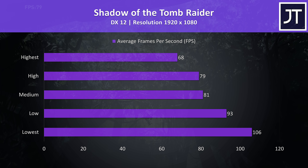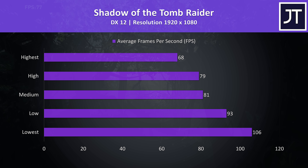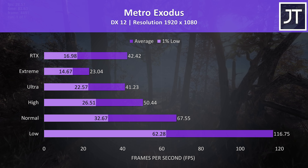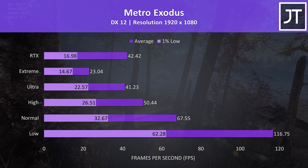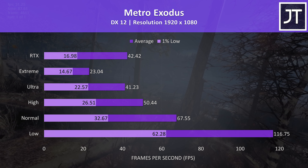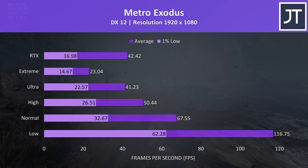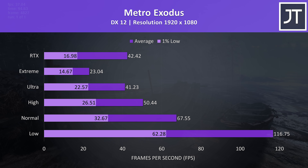Shadow of the Tomb Raider was tested with the built-in benchmark. The results were alright here, close to many other 2060 laptops I've tested so far. Metro Exodus was also tested using the built-in benchmark - most parts of the game perform a fair bit better than this, so don't take these results as a good indication of what to expect throughout the entire game. It's more of a worst case, but does let you perform the same test to compare against.